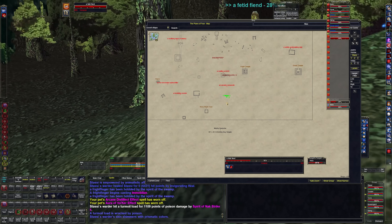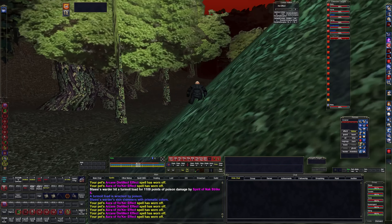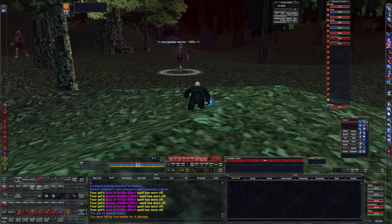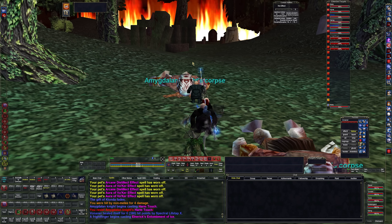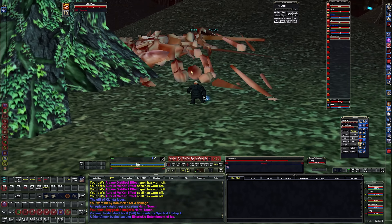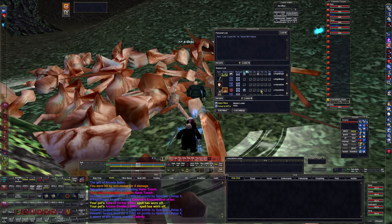All right, here's the first one right in this corner, right up there. He should Death Touch us. We do have over 100k hit points - in fact let me buff that up slightly more. We're at 124k. I think we got dispelled, so just something to keep in mind there. 100k seems to be like the magic spot for not getting instant killed.